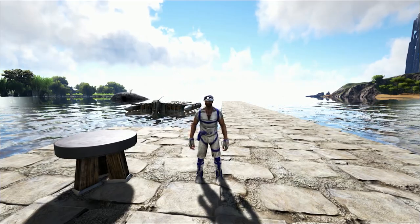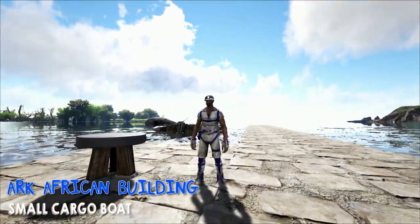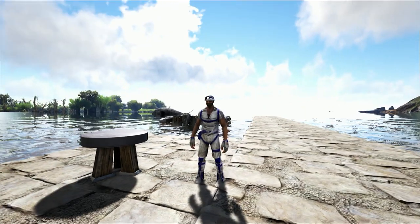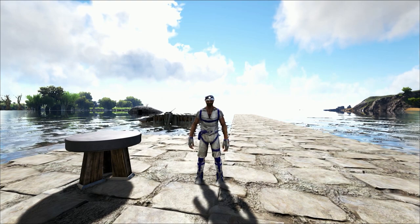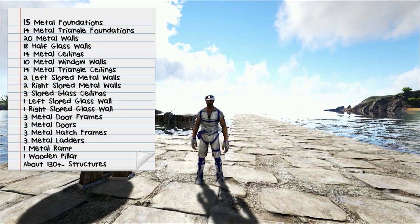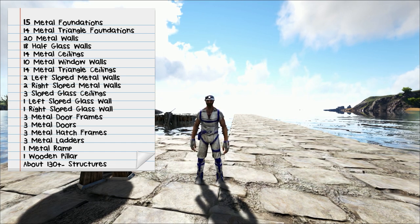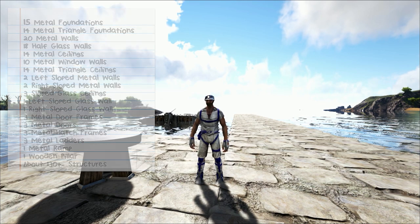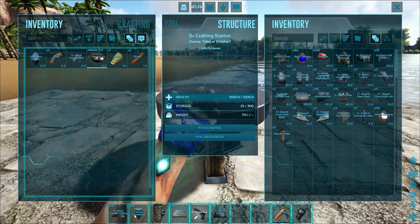Hello, people of ARK and welcome to my single-player world where today we're going to be building our little cargo boat that I did on the Iron Mine Ragnarok server. Someone actually asked me if I can do a step-by-step guide to do that, so I'm gonna try. I've never done one of these step-by-step guide things. Over here is all the things that you will need to build it - things like metal fence foundations, 15 metal foundations, metal triangle foundations, metal walls. I'm building all of this with Structure Plus. The only thing I'm not using from Structure Plus is the wooden pillars, and that's what we're gonna need first.